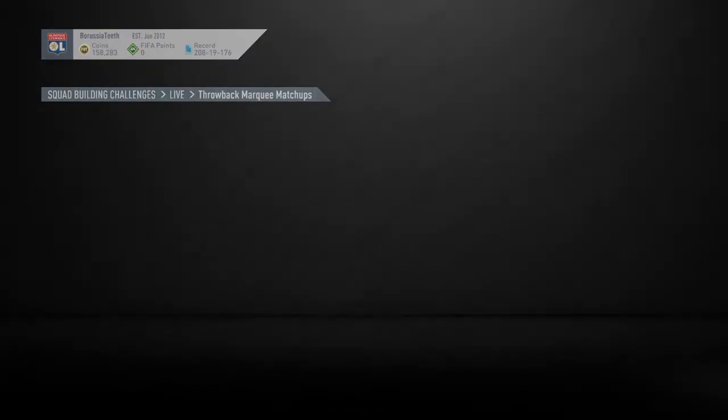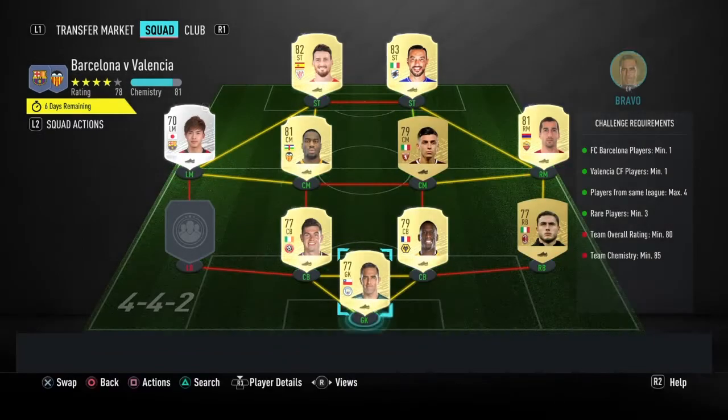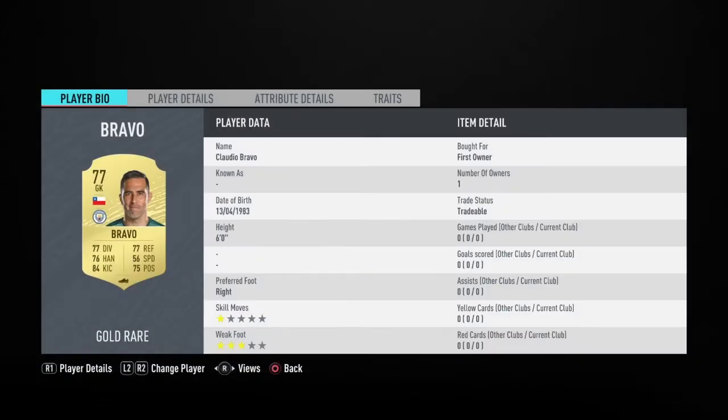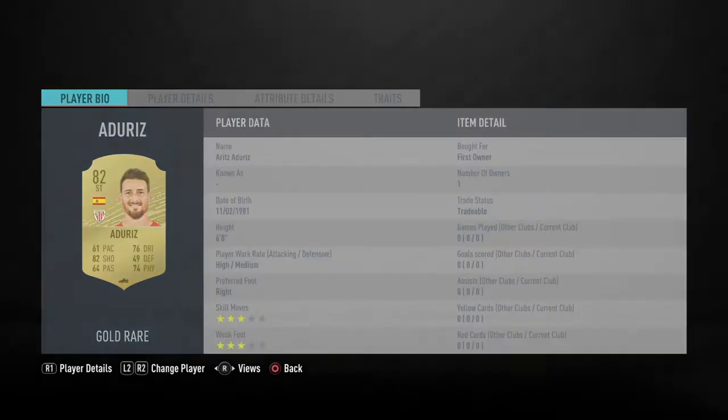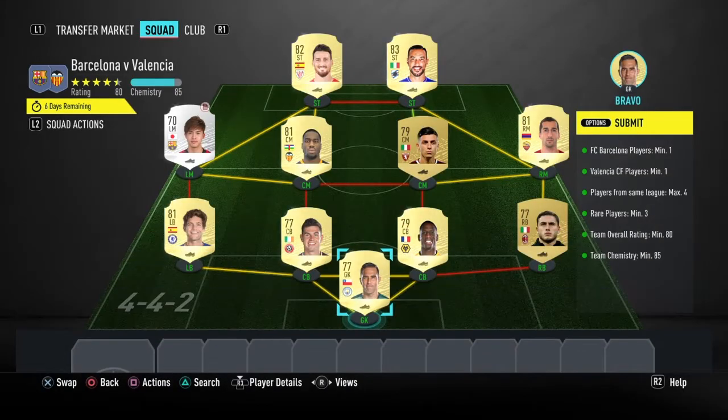Then the last one. In goal Claudio Bravo, right back Calabria, two centre backs Willy Bolli and Egan, left back Marcus Alonso, right mid Mkhitaryan, two centre mids Baseli and Kondogbia, left mid Abe, and then up top Quagliarella and Uderis.